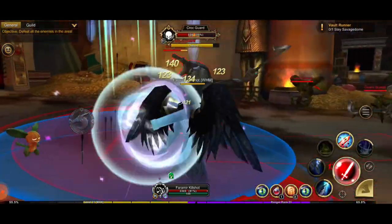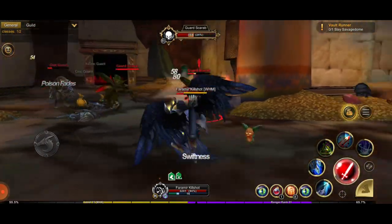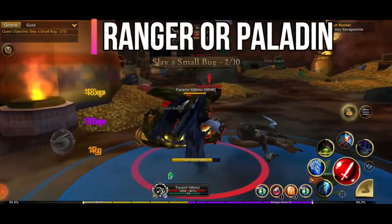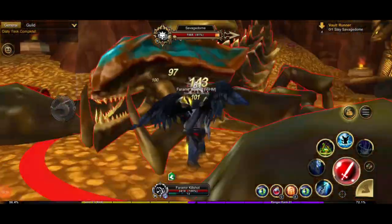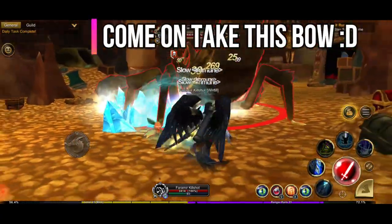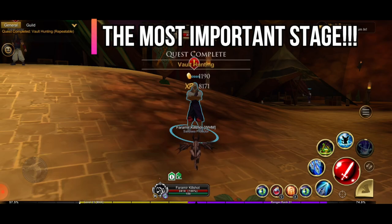Now we're in the world. Our mission is to hunt down all the enemies to proceed through the dungeon. I recommend using the Ranger or Paladin class for better results. Here we go — take down the Savage Dome, take this, take that — and we accomplish the task and get our 22,000 XP.